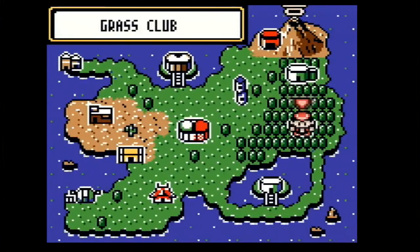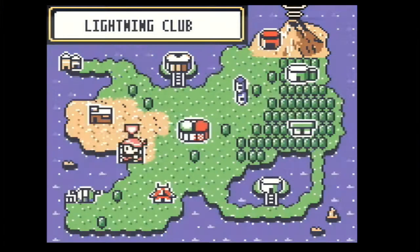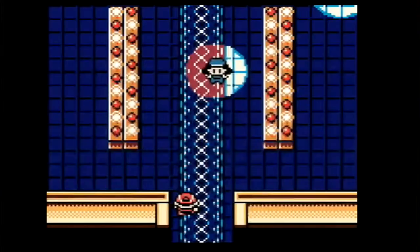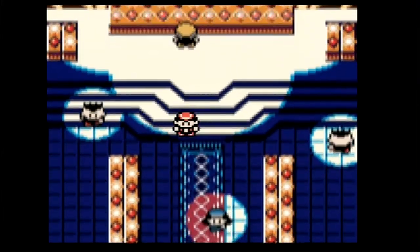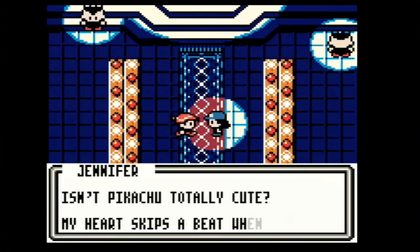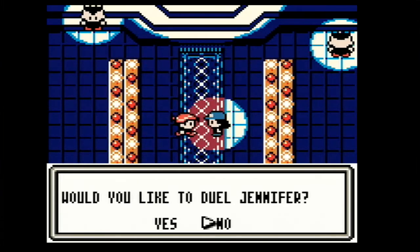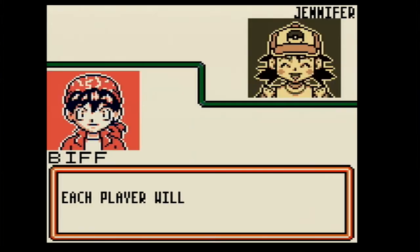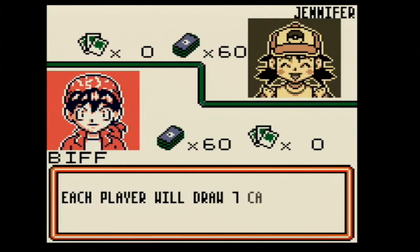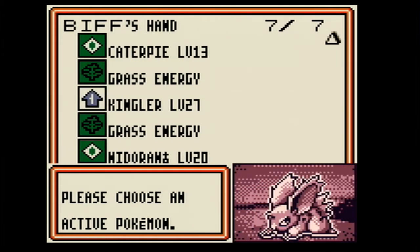I don't know if those trees are actually in the base game — the normal game of Pokemon — those specific sprites. Okay, where's the electric one? Lightning Club! It's like a show — we got a stage and lights. Let's duel this chick, this will be our last one. Isn't Pikachu totally cute? My heart skips a beat whenever I see those cute little eyes. Do you wanna duel my Pikachu deck? Sure. Play it with four prize cards. Whoa! It's about to duel a Pikachu deck — that is not the sprite I was expecting to see. Oh, it's a kid. Hello Jennifer, I'm gonna try to beat you, okay?